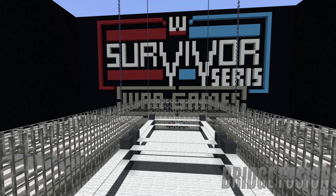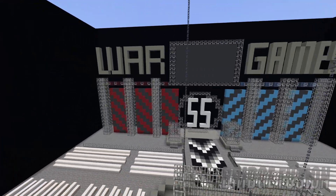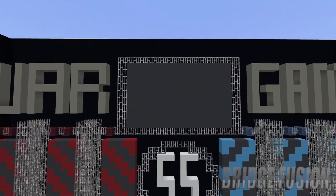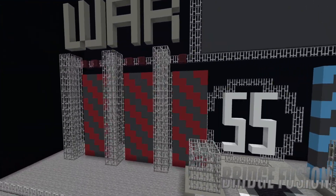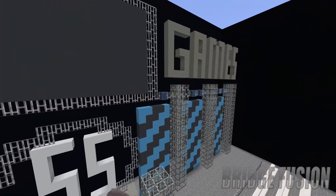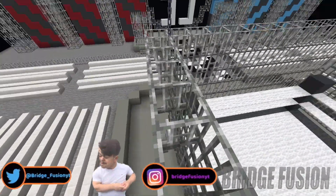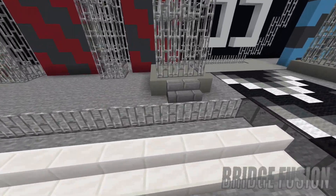The main reason you're probably here today is to see the stage, so I'm going to show you that in three, two, and one — boom! Here is the stage. We do have 'War' and then 'Games' up here which looks absolutely awesome, and then we do have the big titan tron above the stage area. We also have quite a few pillars — I wanted to make sure I get a bit of chain and iron bars in this one so we can implement it into the structure itself.